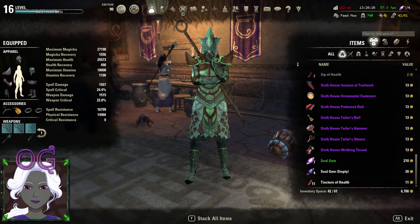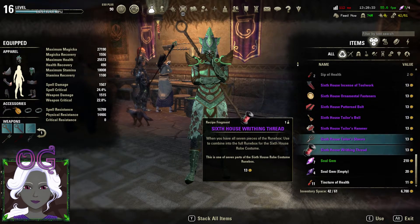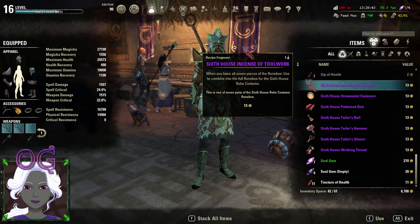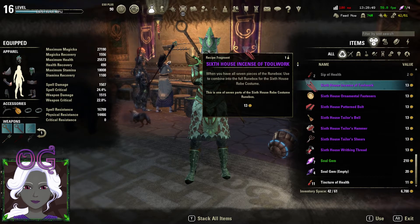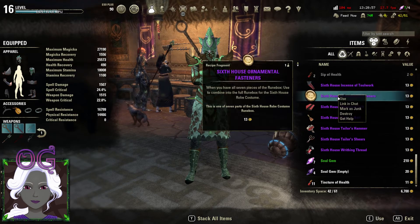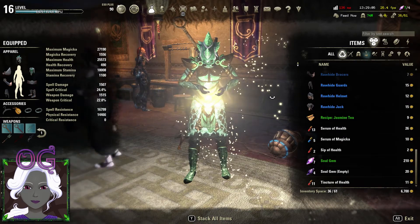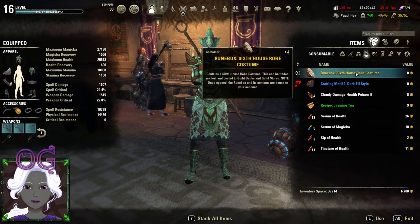Once you have all of your pieces for the Sixth House Robe — there are seven: the Incense of Toolwork, Ornamental Fasteners, Patterned Bolt, Tailor's Bell, Tailor's Hammer, Tailor's Shears, and Writhing Thread. Once you have them in your inventory, however you obtain them — by farming or by purchasing them — in my case I got three pieces out of all that farming and then I had to buy the rest. You right click them and it gives you a little menu that says use, so you go ahead and use them and then you assemble it all together. Then you get the Sixth House Robe costume.